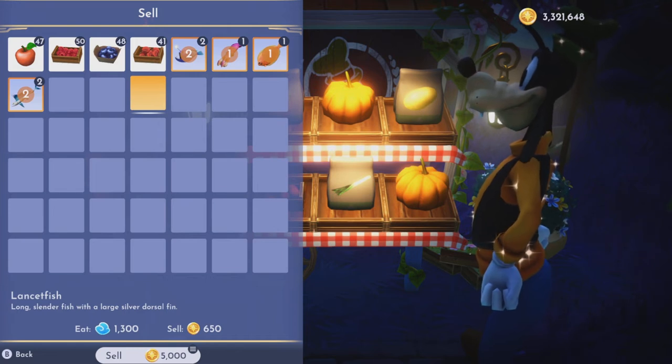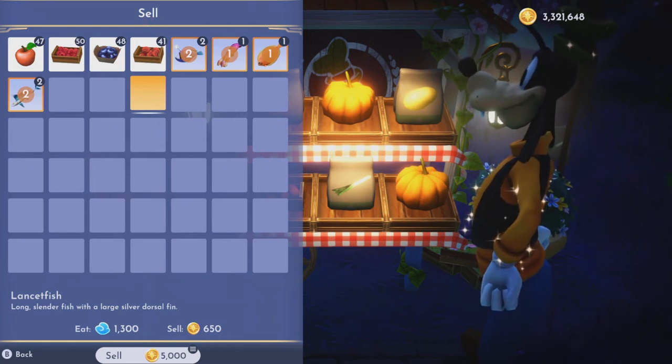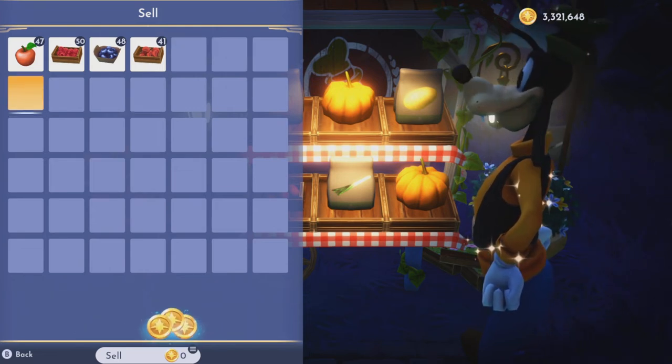So what have we made? They sell for 1,500 each, so we've made 3,000 just there. Overall we've made 5,000 just from two minutes of fishing. That's why it's good in the Forgotten Lands. Level 10 fishing character usually gives you more chance of getting an extra fish, so that's why you want to level them up if you can.